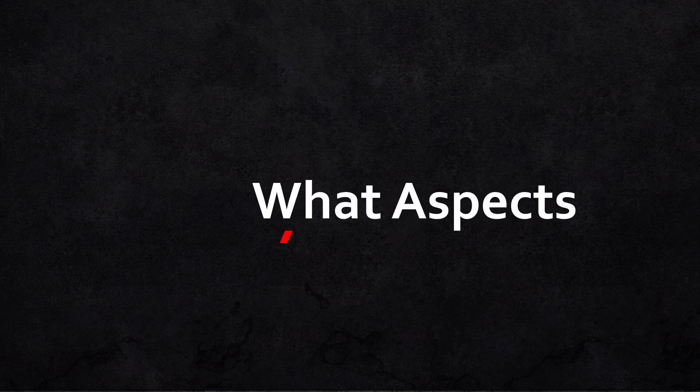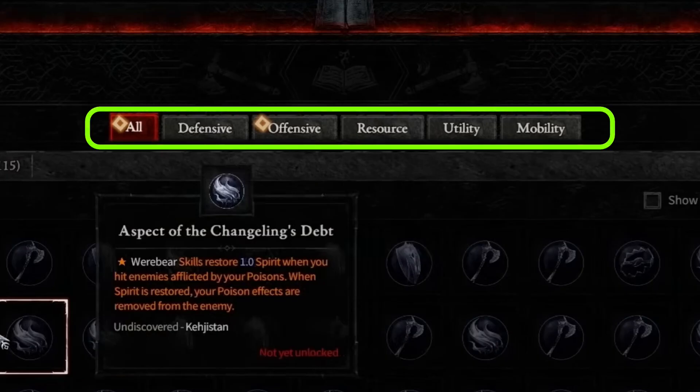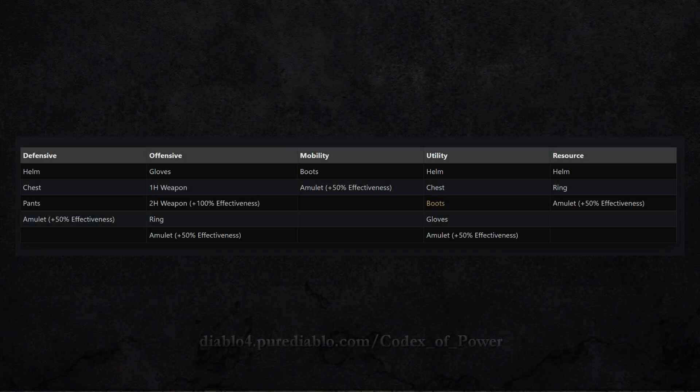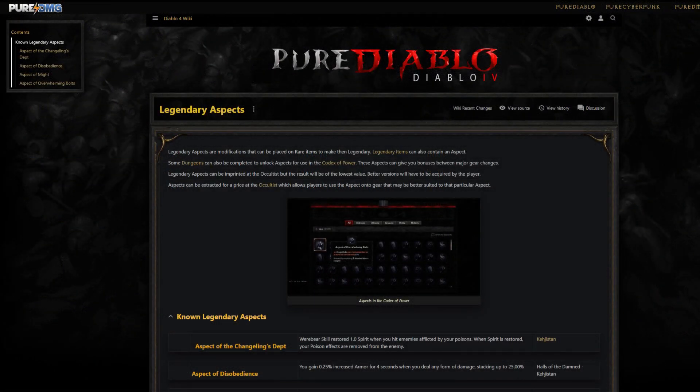What aspects do you use? Aspects are divided into categories in the Codex of Power interface, which can be found under the Collections tab at the top of the menu interface. The categories are as follows: offensive, defensive, resource, utility, and mobility. While the majority of aspects are class-specific, some have been designed to benefit all classes. A full list of currently known aspects can be found in the Diablo 4 wiki.